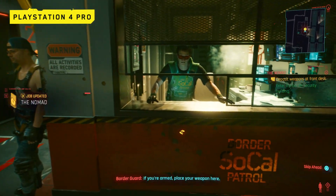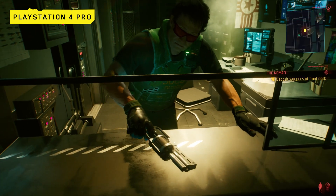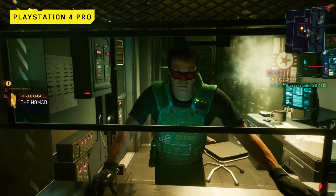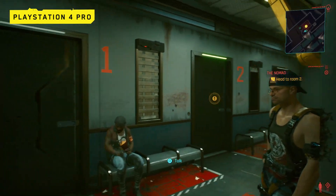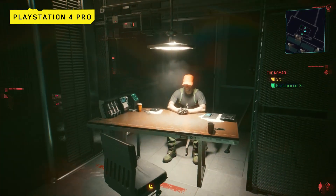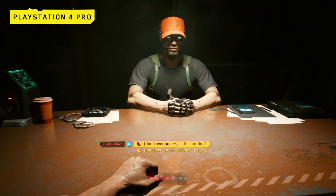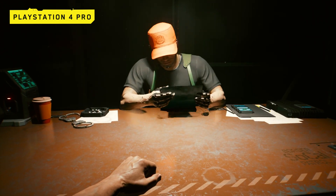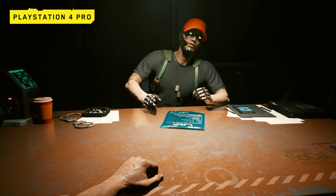If you're armed, place your weapon here. Now please report to room number two. Room two. Please sit. Papers. Is this routine? It might be — we'll see. What are you transporting? It's all in there.